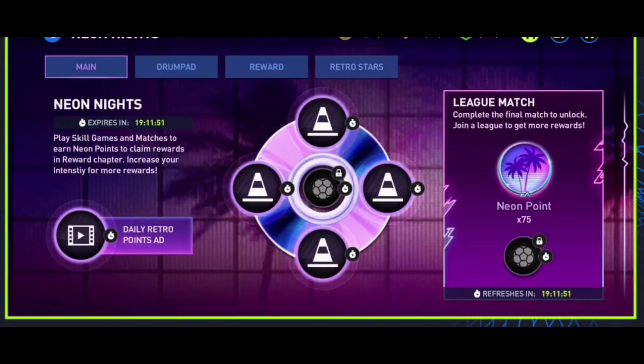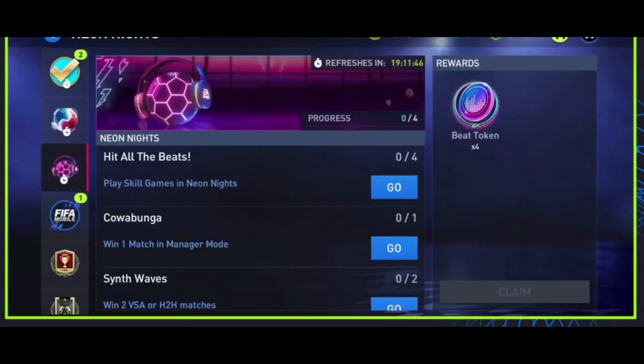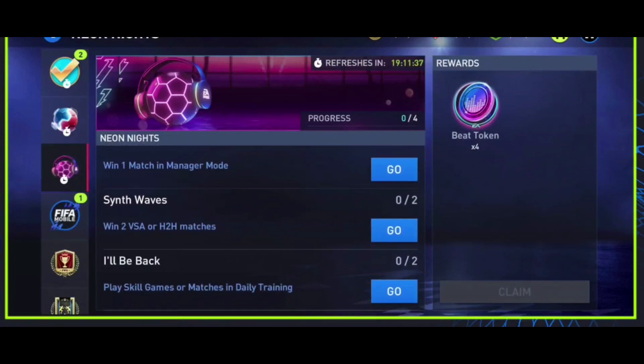One other thing to show here is in the drum pad there are daily quests. Daily quests like: play the skill games, win a manager mode match, win a couple of VSA or head-to-head matches, and do a couple skill games in daily training. If you complete all four of those, you get some beat tokens to use.